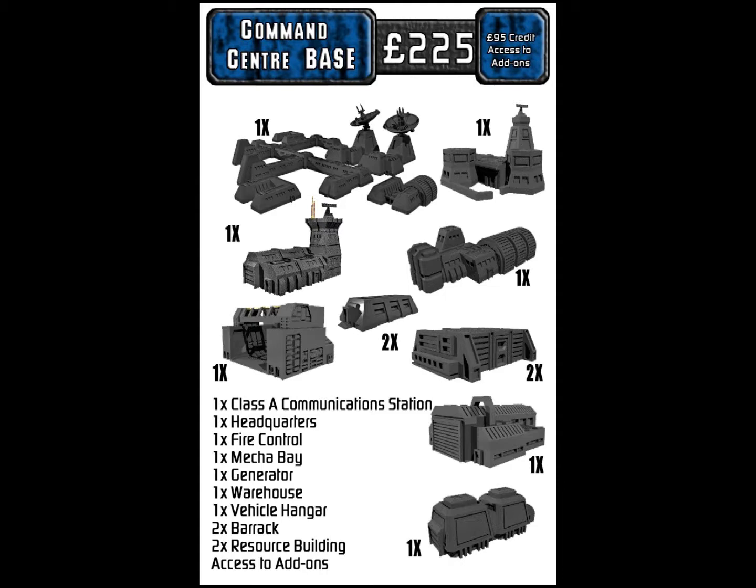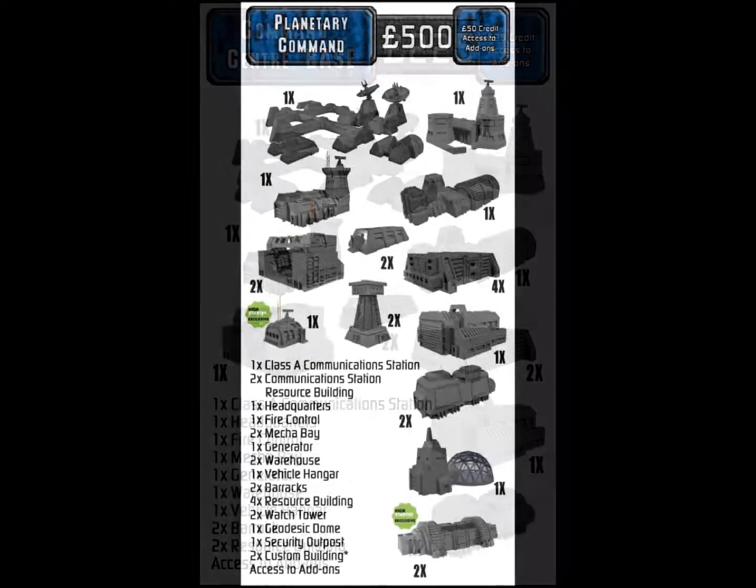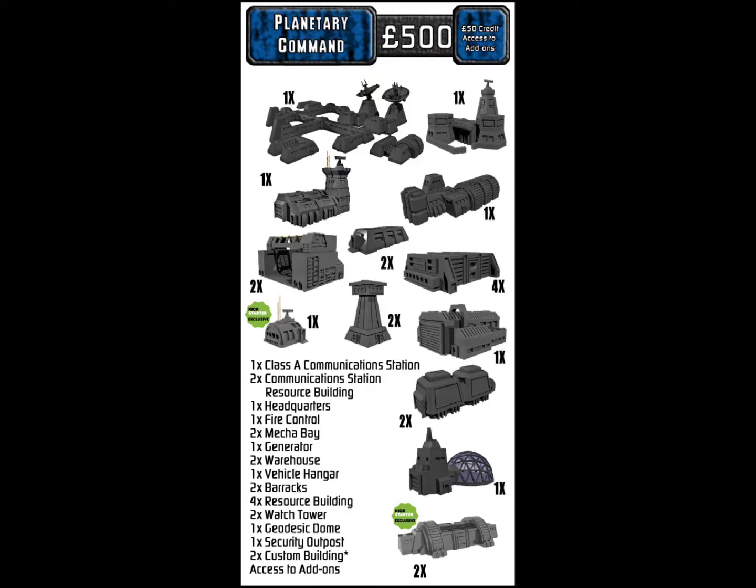After that is Planetary Command at 500 pounds — $673 US — with 50 pounds credit for add-ons. This includes a Class A communication station, two comm station resource buildings that link into it, one headquarters, one fire control, two mech bays, a generator, two warehouses, a vehicle hangar, two barracks, four resource buildings, two watchtowers, a geodesic dome, a security outpost, and two custom buildings where you actually design a building yourself.